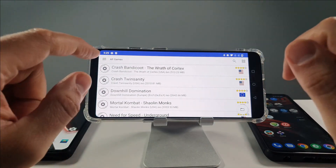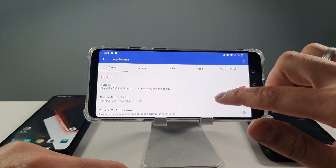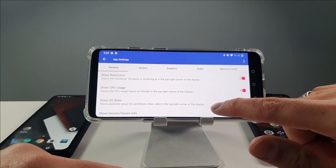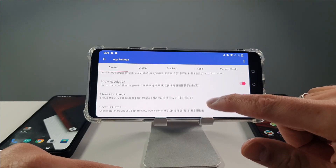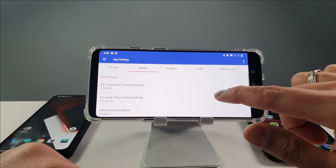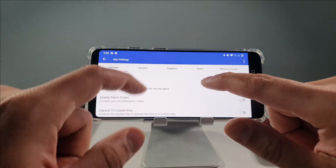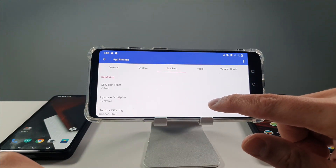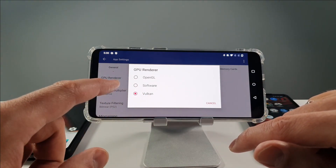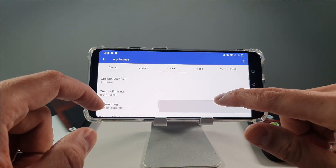For the end, I'll show you the settings I use. Go to app settings — these are the full settings that most games run really well with, though you will have to configure and customize a little bit for different games. These settings work best for most games regardless of which processor you have. Remember: Vulkan and OpenGL — sometimes the emulator will crash on Vulkan, sometimes on OpenGL, but most of the time OpenGL is the best.